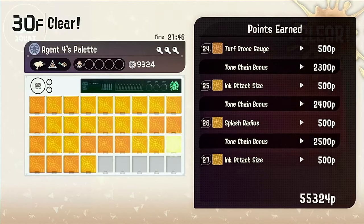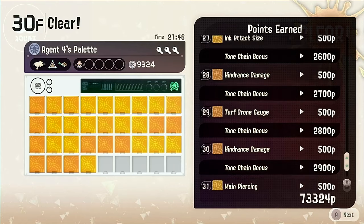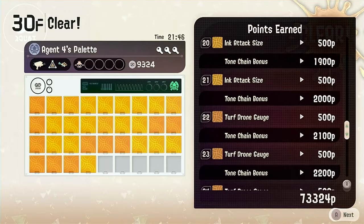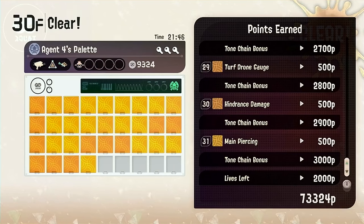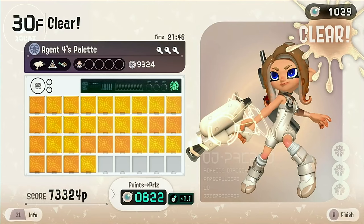You get a chain bonus which is 100 plus the last one you get. So we get from like 2000 plus 2100 plus 2200 plus 2400, et cetera, all the way to a whopping 73,324 points in our remaining score. That gets converted into 822 pearls with a risky bonus, which is times 1.1 because I use a lot of hacks anyway.